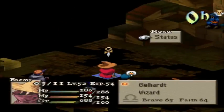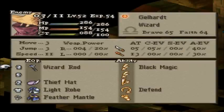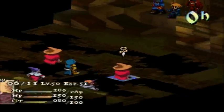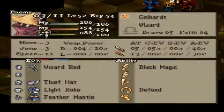Rovell brought a mess of magicians with him, including a couple of Black Mages. This one has a Thief Hat, so he'll go pretty quick. A Wizard Rod for more Attack Power, a Light Robe for more HP and MP, and a Feather Mantle. This one's equipped the exact same way, except this one knows Time Magic as well. This one just knows Black Magic.